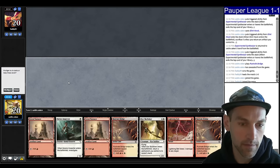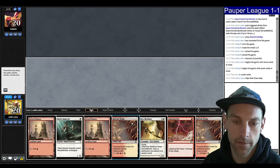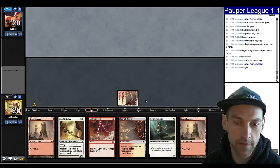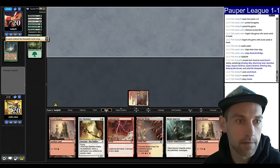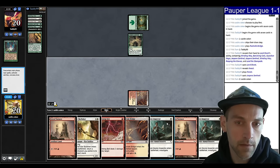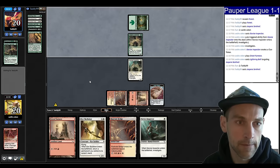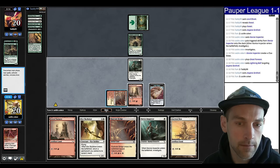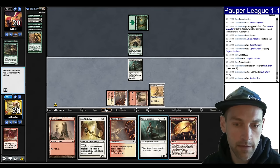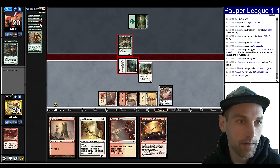We'd like to play first — we have a Bolt, so I'll keep. We need to keep them off of big mana Walls. A Land Grant — they have a Jaspera Sentinel, which they cast. We can Novice Inspector, land, kill your Sentinel. They play another Jaspera. Let's try drawing a card, find a Synthesizer. Play Ancient Den, play Inspector, go ahead and attack. They blocked — I knew they were going to block. They don't have any mana.